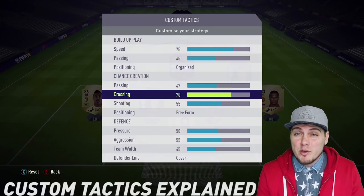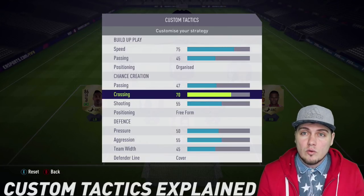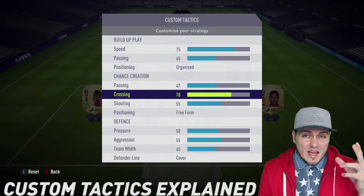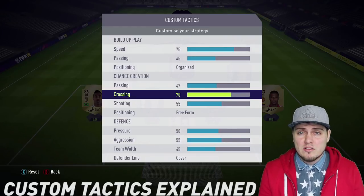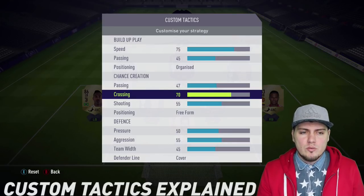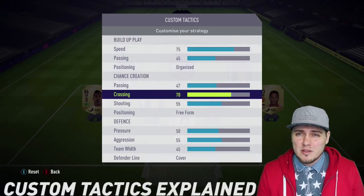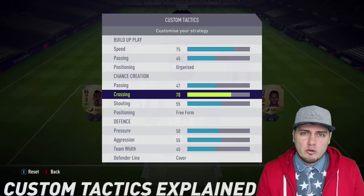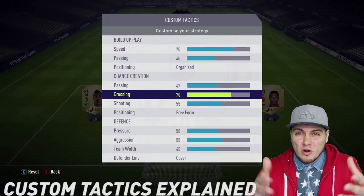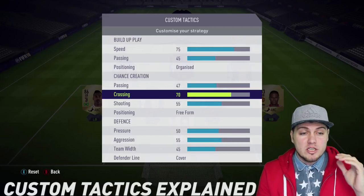I keep crossing at a higher number than many of my peers. The higher the number, it tells your players to crowd the box and make those attacking runs looking for a cross. The lower the number, they tend to stay around the box looking for passes. This category can have mixed feelings because passing from within the box is often more effective than whipping in crosses. However, I think higher crossing helps with the width of your squad and those early crosses — if you're playing a 4-2-3-1, I like a higher number for crossing.